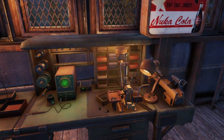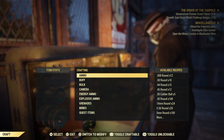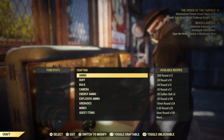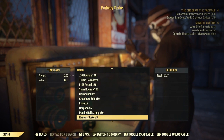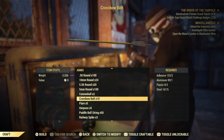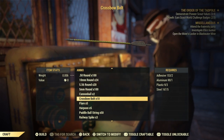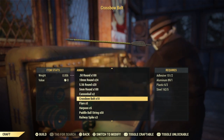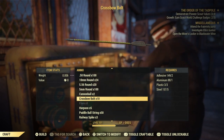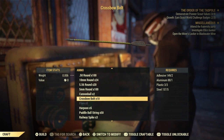The first thing we're going to do is craft ourselves some crossbow bolts. As you can see right here, they are not too expensive to do, and you should find most of these materials around the wasteland. You're also going to need a crossbow. I already had one, so if you don't have one, you're going to need to either find one or craft one. You only need a few adhesives, aluminum, plastic, and steel.